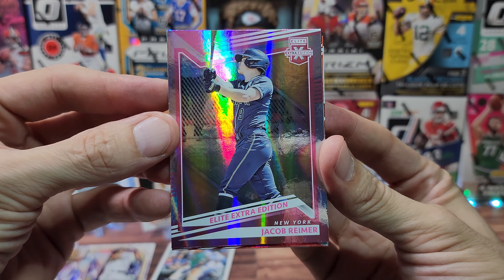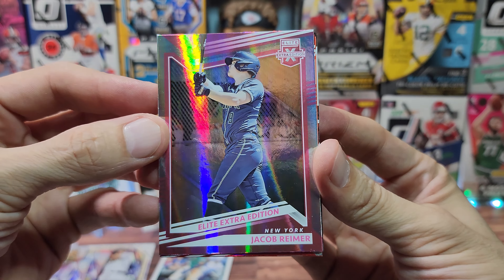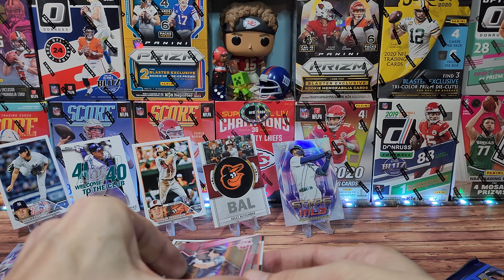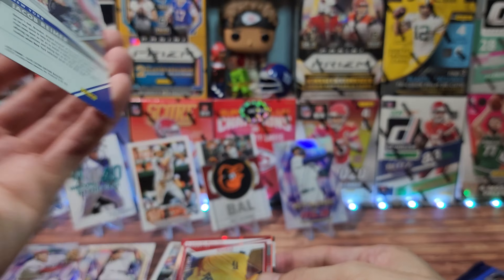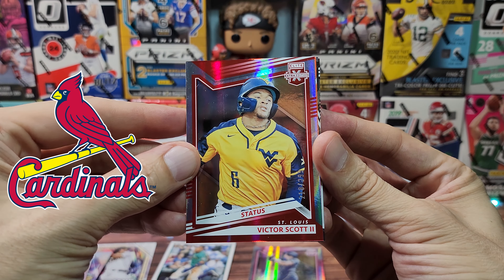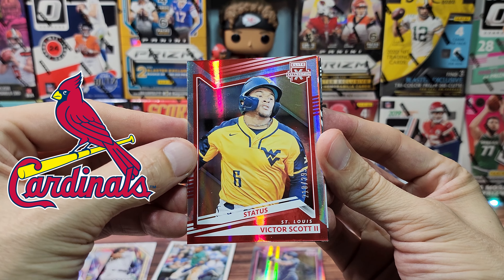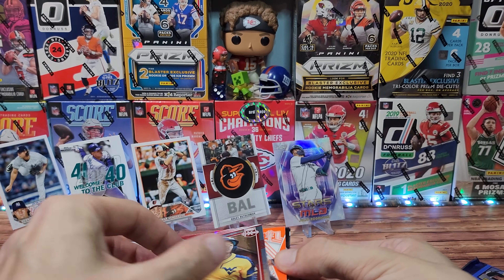We didn't do too bad with the rookies, got a couple of nice cards, didn't do a whole lot with the Yankees. Moving on to the Elite Extra Edition — I'm horrible at prospecting so I'll really need your help here. We already spoiled it, we got Jet Williams, we don't know if it's an auto or not. For New York we have Jacob Reamer — this could be a pink numbered card, maybe just the base.